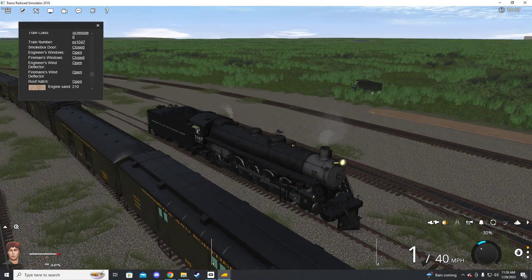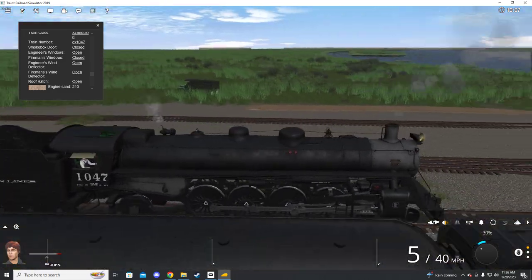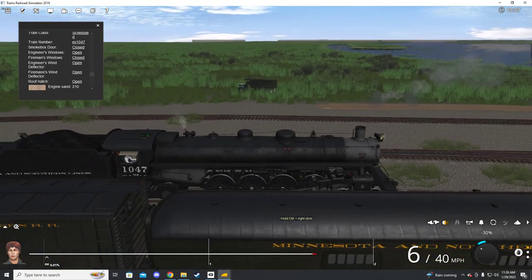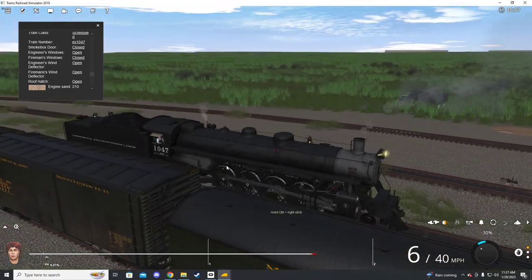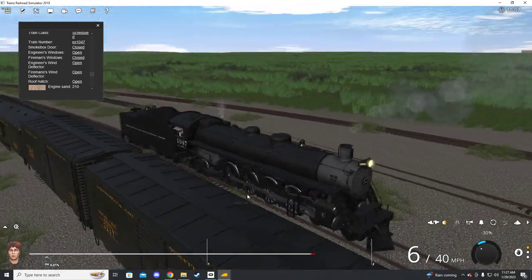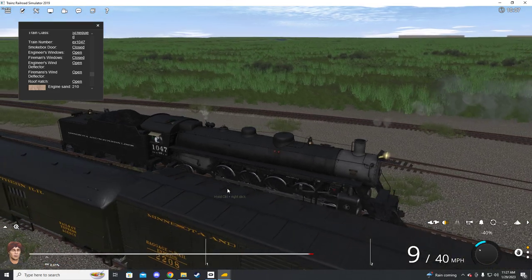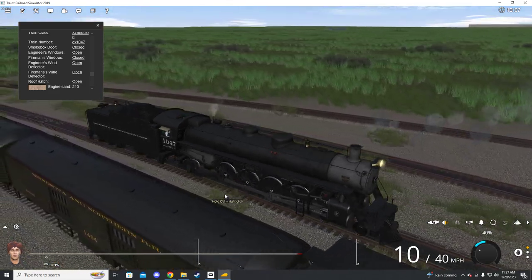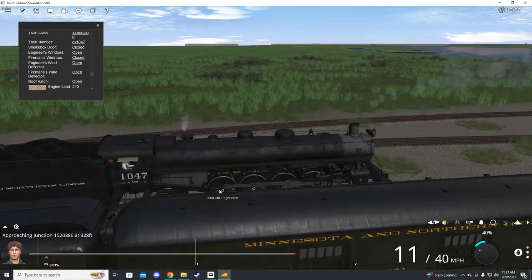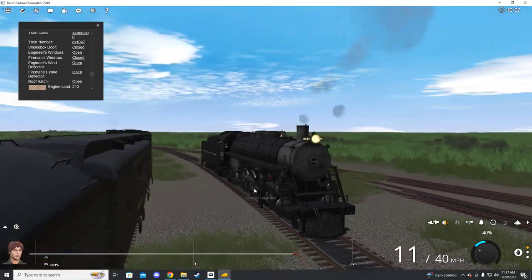I'll take it up and down this little section of track right here. Really good looking overall. I think personally I would have added the white pin striping on the wheels and the footboards and such — but that's just me; I'm a sucker for white stripes. Really smooth locomotive, looks really good.